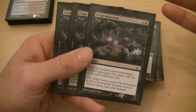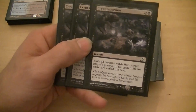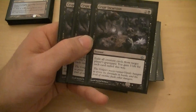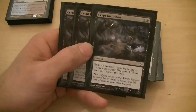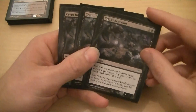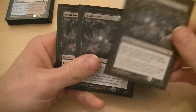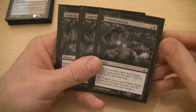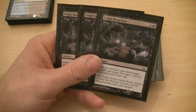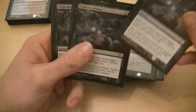The Crypt Incursion exiles all creatures from target player's graveyard and I gain three life per creature. This really gets me back into games. I sit there and mill them or do whatever I have to do just to stay alive, and if I have one of these in hand I know I can get back in the game. I'm running three of those and it's very important.